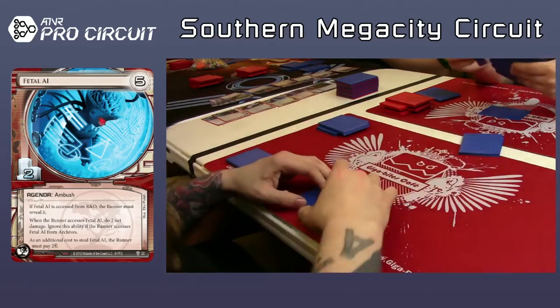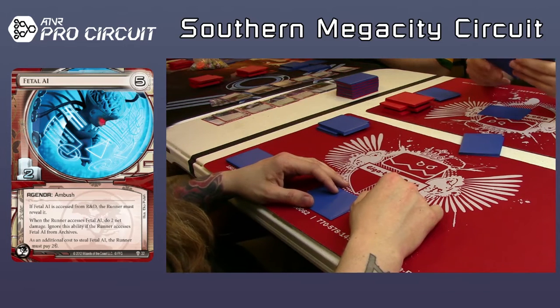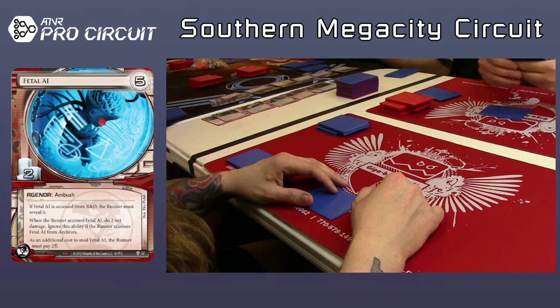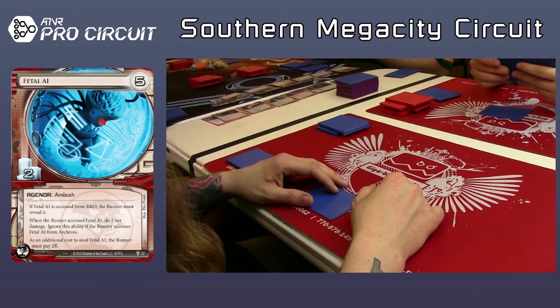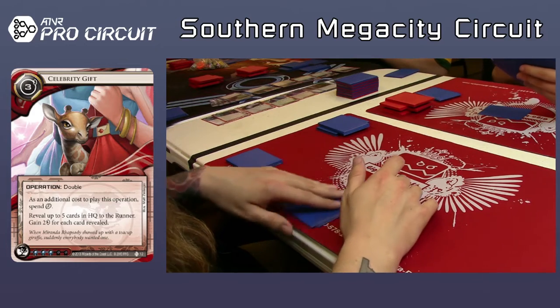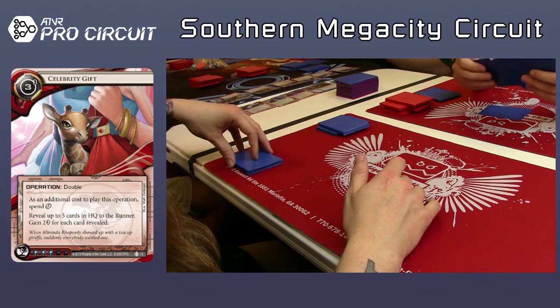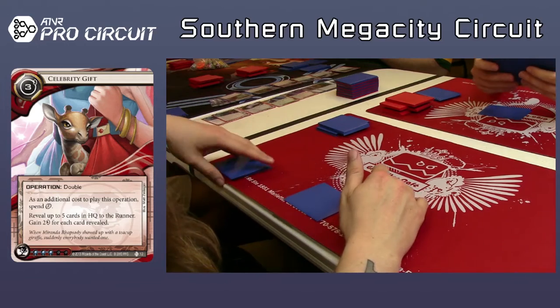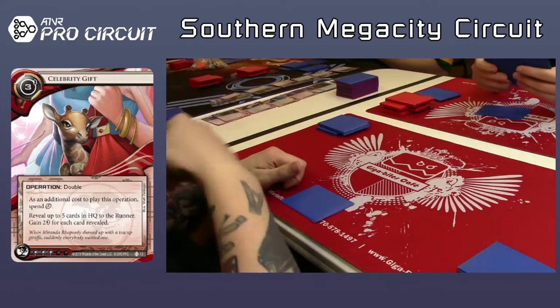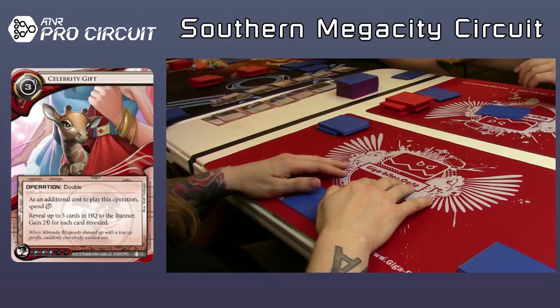Celebrity Gift right there — giving up the info. And that was a pretty decent pack. That's something that can happen sometimes when you draft — you just get randomly really good packs, when cube drafting at least. But it would be really cool if Corey would have fanned out his hand and let us look at everything, but it's like he knew he was being filmed.